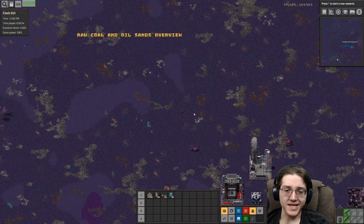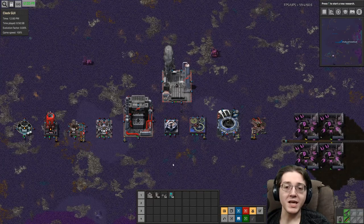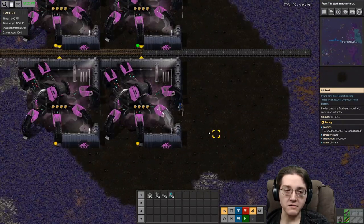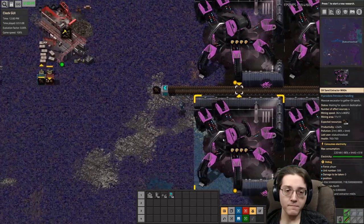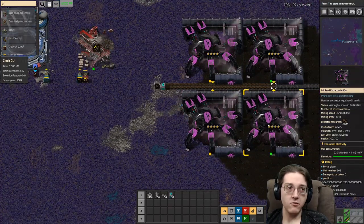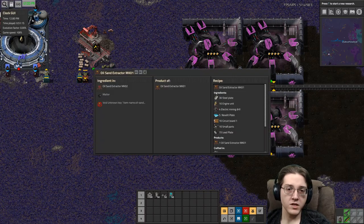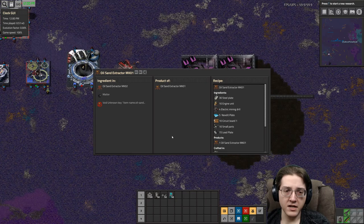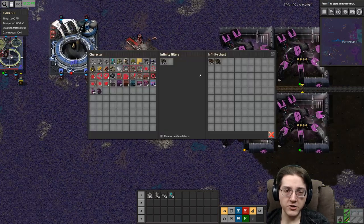We're going to start with the oil sands because it's a much simpler overall process. Oil sands look a little like this — they're black with a little rock in them. These require oil sand extractors, which are relatively easy to get. This is an early game item; I'd say the timing is around Green Science, since you're probably not going to be doing Nexlet until after having obtained Green Science anyway. So just after Green Science, once you have some Nexlet, is when you could start this, if you are interested.